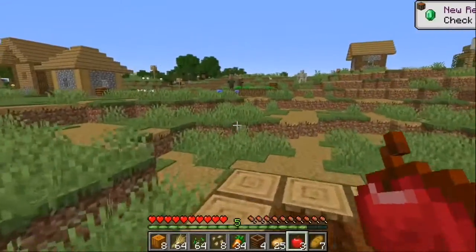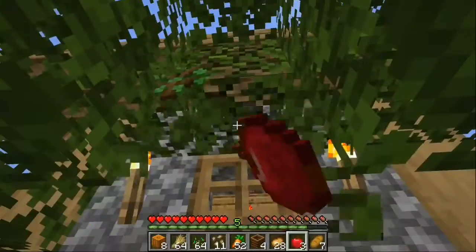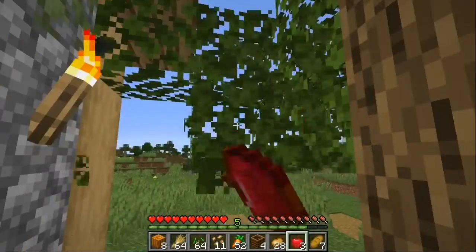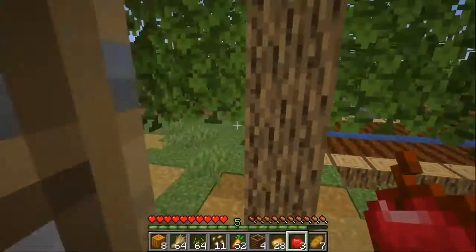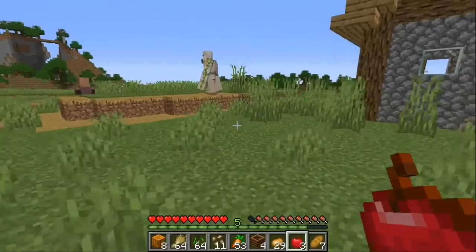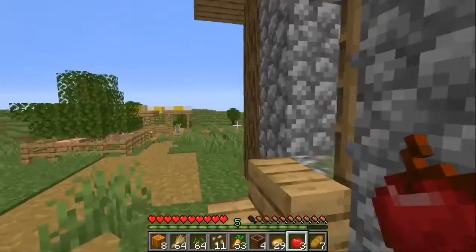Now I'm level five and I have 16 emeralds. This guy - how does he get in his house every day? He just has leaves here, that's not very good. And it didn't even have anything inside. Whoa, that's a pretty good building spot - I might go up there and build a house or something.